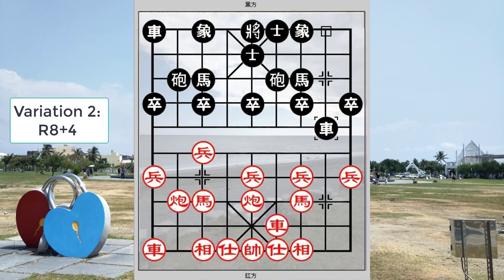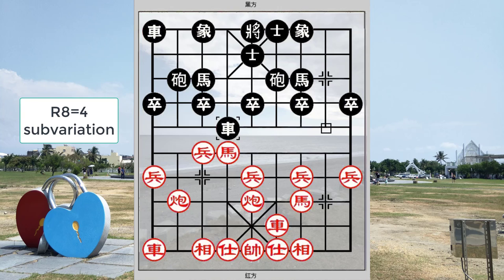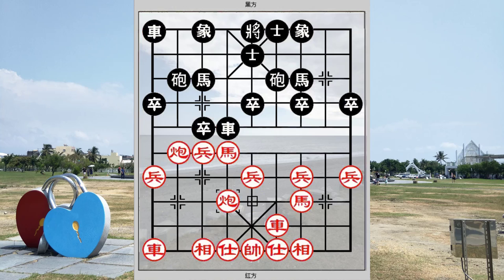A short recap of the second variation: r8+4 was played, red tried his luck with h7+6, and r8 equals to 4 was studied in the first sub-variation with protection.